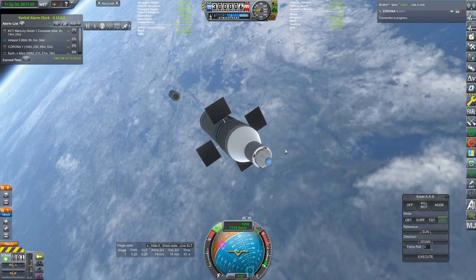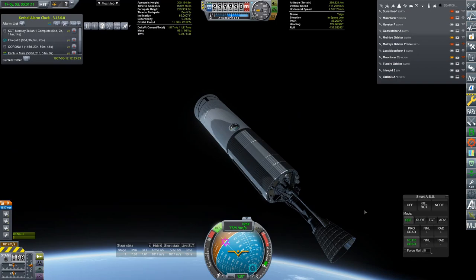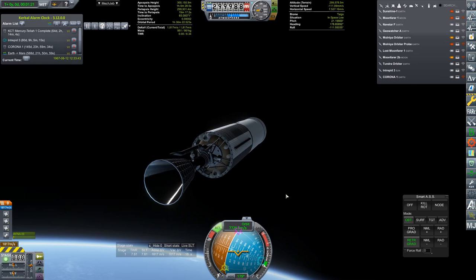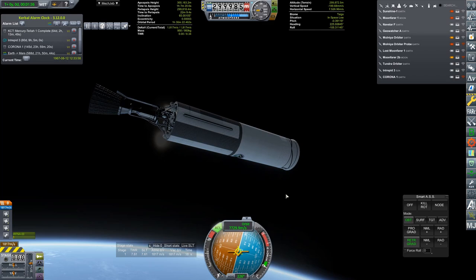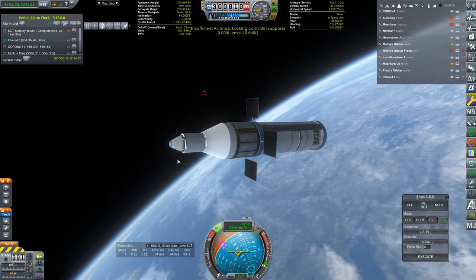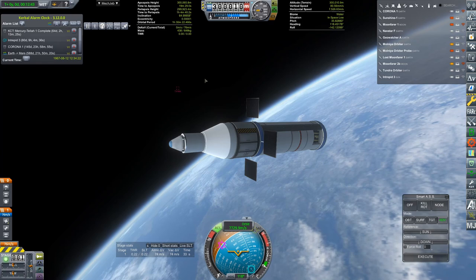Before our upper stage gets too far, I think it's time to do what I love to do — because this thing has another restart and still has control, I can straight up deorbit this upper stage and I love it. I love cleaning up debris manually. I'll probably go through and delete some of my old debris because, as neat as it is to have a whole bunch of stuff flying around, even with my very burly computer rig I don't want to burden it any more than I need to — this game is not super stable, is what I'm saying. We are pointing retrograde and I'm going to fire up the engine — and that is going to deorbit it, and I will never have to worry about it again.